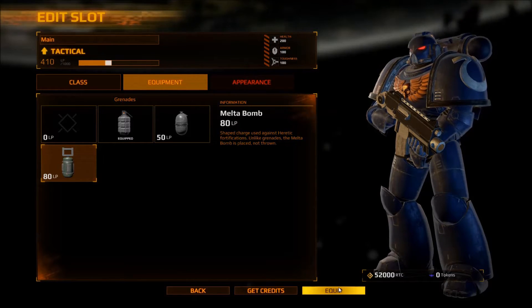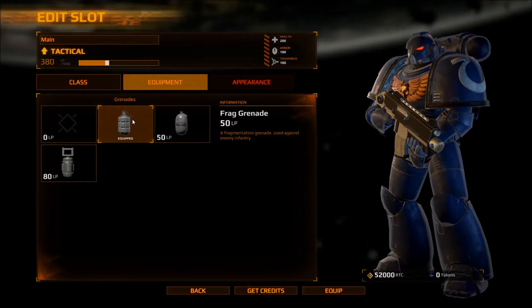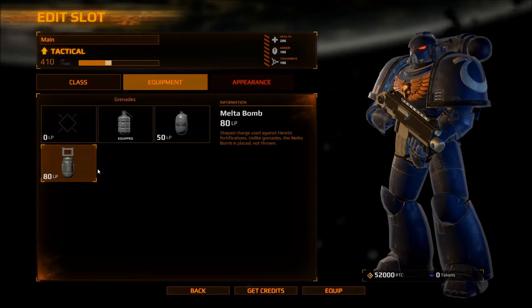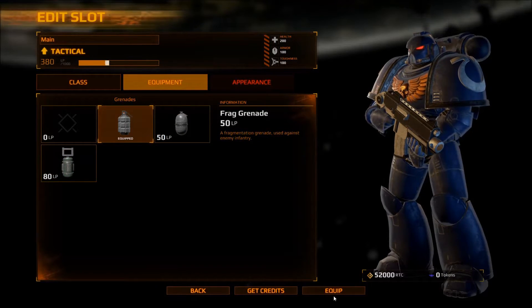Oh, melta bombs must be placed. I want something to throw. Quick grenade — sticky. Okay, these got different descriptions now. These stick down and these have to be placed. Before they were all thrown. This was really big explosion, really high damage but cost insane amounts. This one's just better for general stuff.